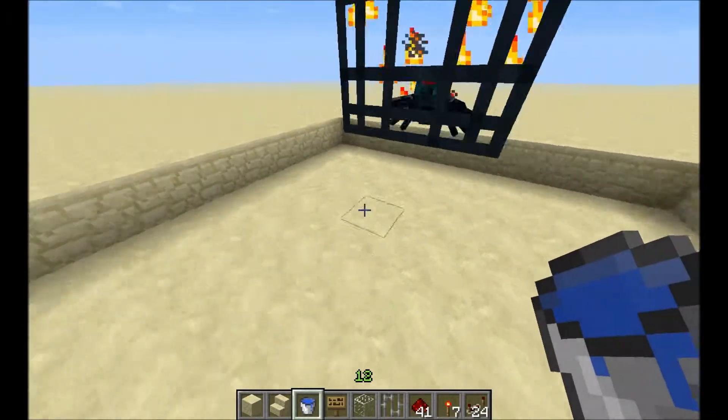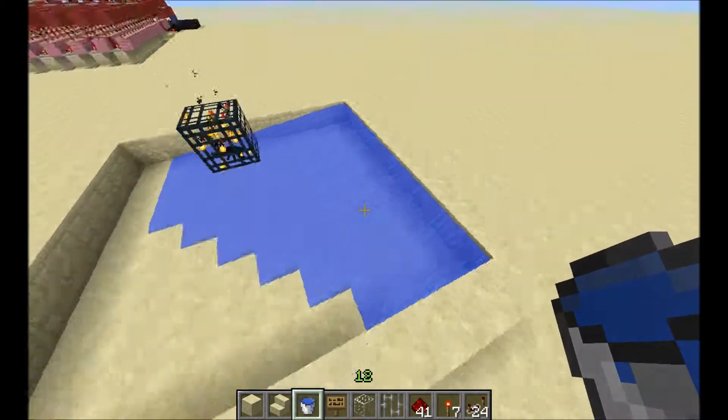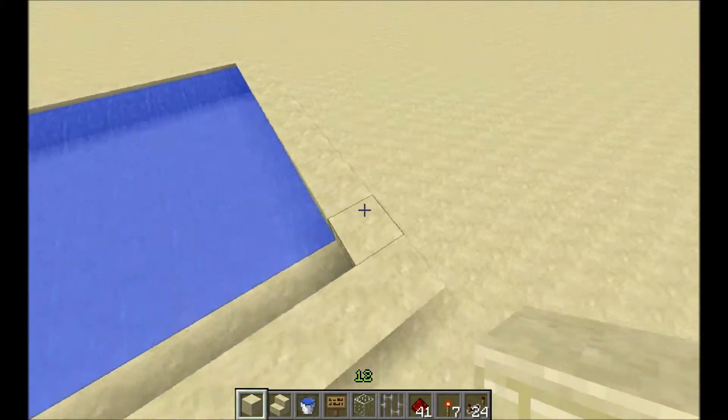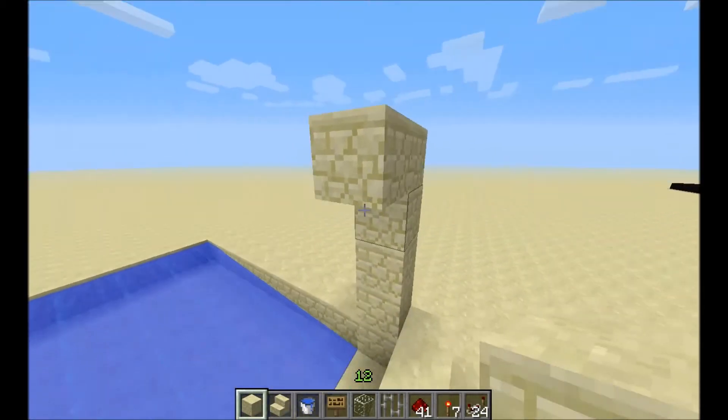The next thing you want to do is take one side and fill it with water all the way, like so. After that you want to make the walls. The walls have to be 5 high.